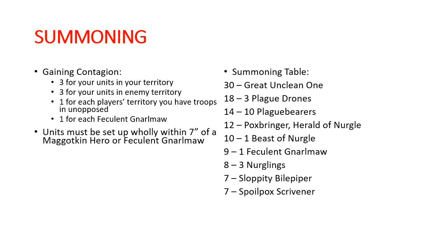The Feculent Gnarlmaw — the math just doesn't work out on summoning one; the only real reason would be as a locus to summon other things. Nurglings are just kind of there — good to bog down your opponent, really inexpensive at eight contagion points. The Sloppity Bilepiper and Spoilpox Scrivener are very common to get summoned, particularly the Sloppity Bilepiper because he can buff all of your demons. He is often the first thing to get summoned in a lot of armies.